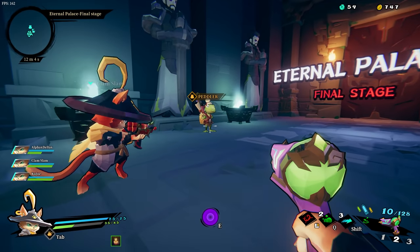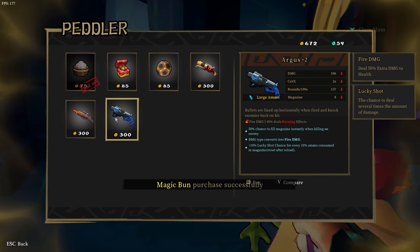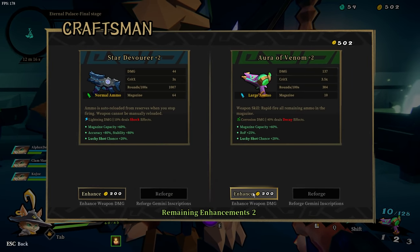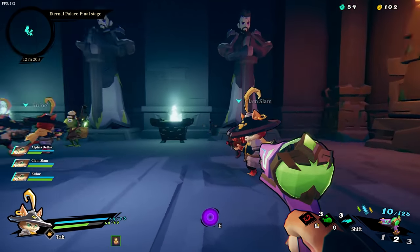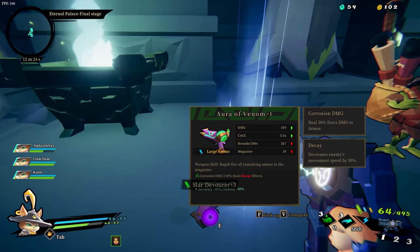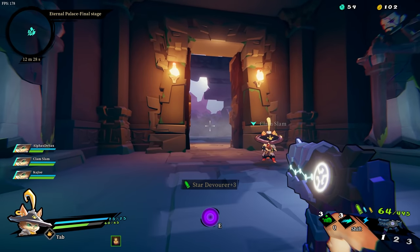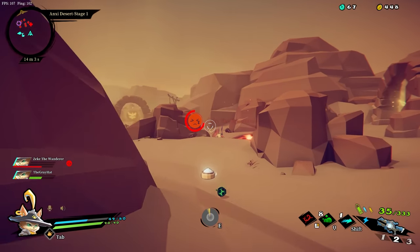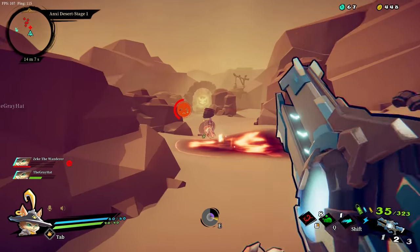On every level there's a chance to spawn a peddler or a craftsman. The peddler sells weapons, ammo, and health, while the craftsman can upgrade and respec weapons. Both spawn on every stage's final boss fight level. If you want to hold on to a weapon for an entire run, it's sort of possible if you constantly upgrade it, but it's often cheaper and smarter to just pick up new weapons. When playing in co-op, the loot isn't split between players, so your squad mates can drop their weapon pickups for each other.